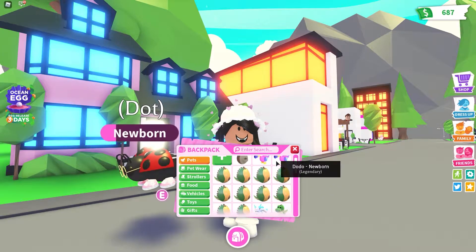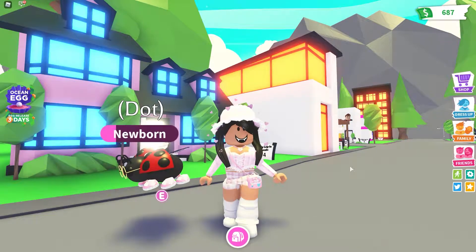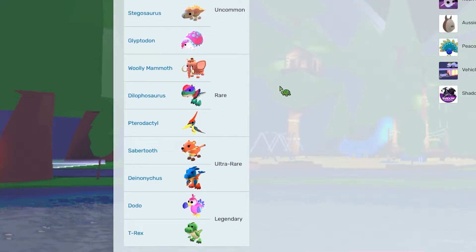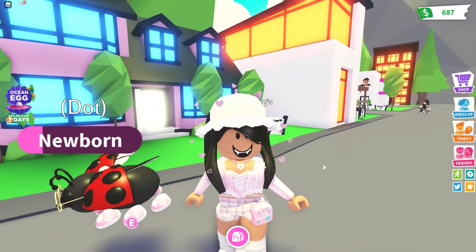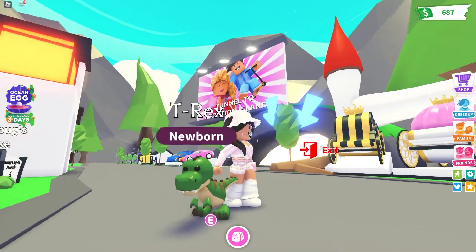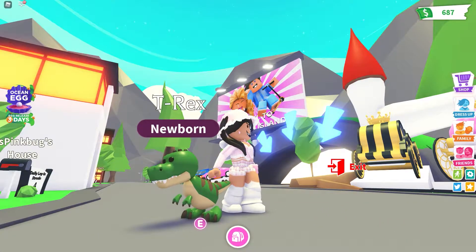I've already hatched a few in the past which is so cool but there are a bunch that I'm missing. Looking at the wiki there are actually 12 pets and I do have a bunch of these ones. I have two dodos. I actually got two t-rexes but I gave one to my boyfriend. Kind of questioning that now but he does give me some of his pets as well so I don't mind. They are pretty adorable. Mine is still a newborn but I kind of like it all baby-like. Maybe I should keep it miniaturized forever.